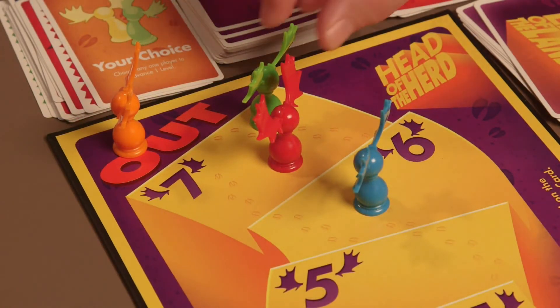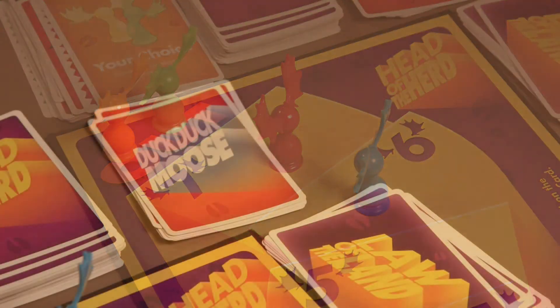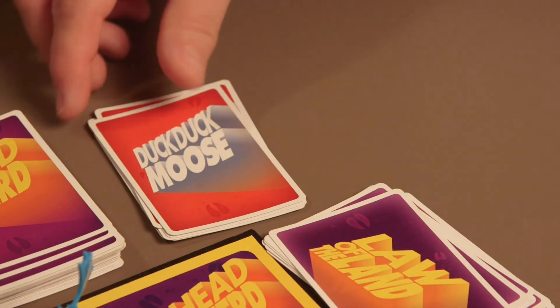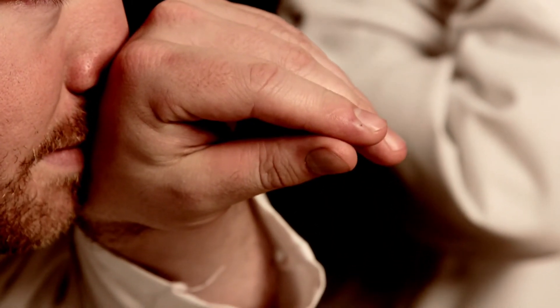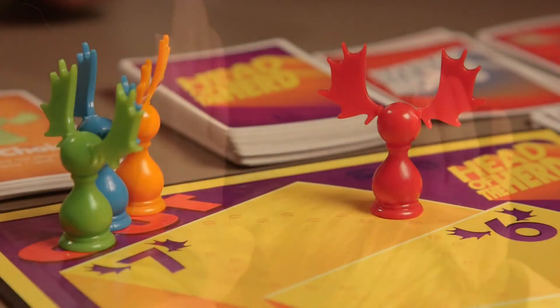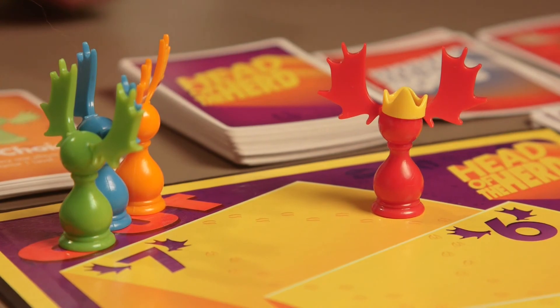When only two players remain on the board, the game shifts into an antler-to-antler moose fight called Duck-Duck-Moose, where you must make a gesture according to the card. Duck-Duck-Moose moves fast, and if you can't make the gesture first or you make a mistake, you're out. The game ends when only one moose in the herd is left on the board to be crowned Head of the Herd.